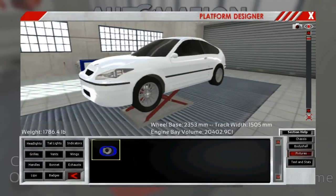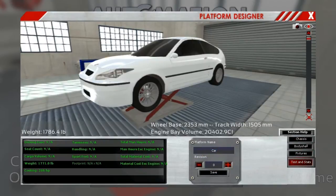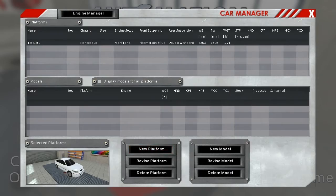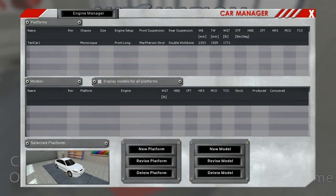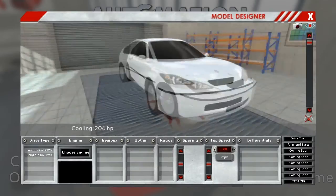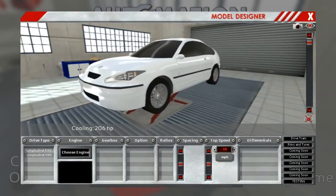Now what we need is to save this platform — let's save it as 'test color one.' So now if we go back, we have a new platform. You can use it in the future, revise it, and make different models based off of it. For now, we want to make a new model using this platform. We have the choice of rear-wheel drive or four-wheel drive — rear-wheel drive on this one.